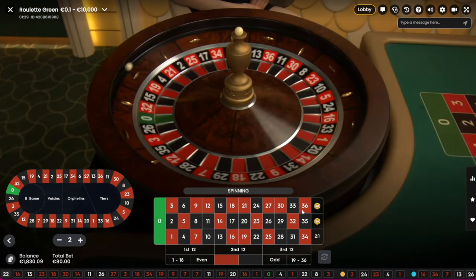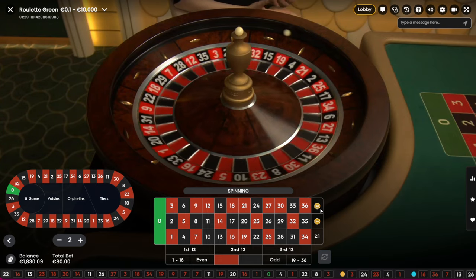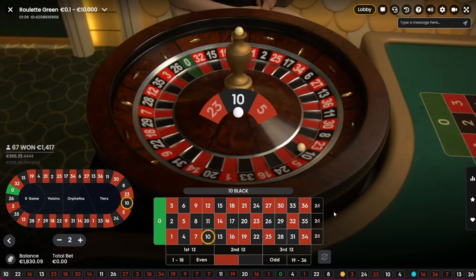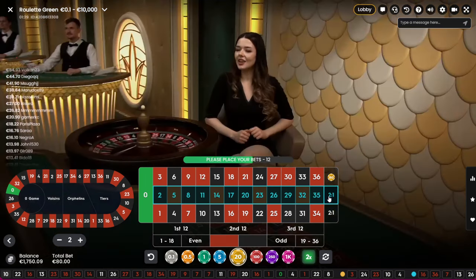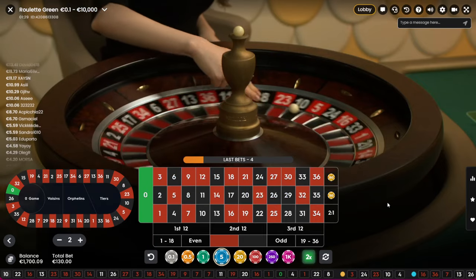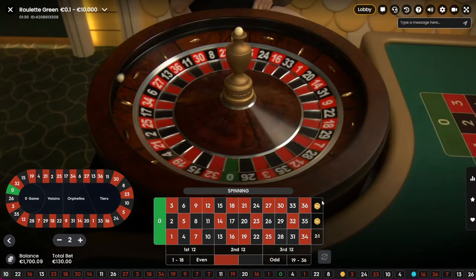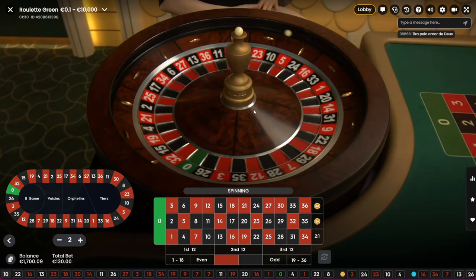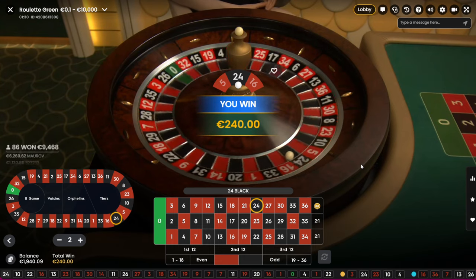If we win we'll start again — start over. Next would be 80-50. It's 80-50. Next would be 130-80. Let's see — come on, we need to hit some good numbers. It's 24, so it's the second dozen — we'll start again in this column and bet 80 here.